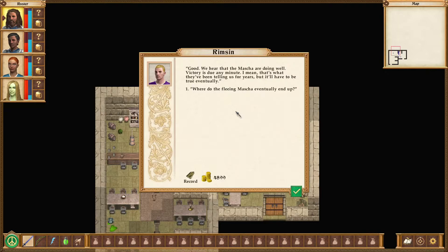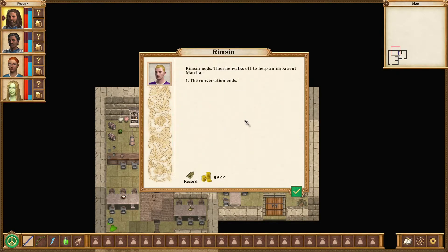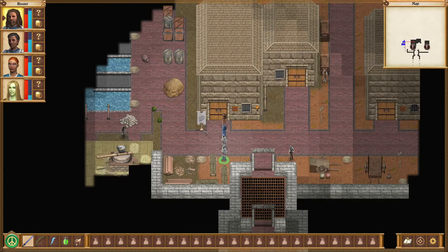How is the war going? We hear that the Masha are doing well. Victory is due any minute — that's what they have been telling us for years, but it'll have to be true eventually. Where do the fleeing Masha eventually end up? They stay here until they run out of money, then they go begging to the refugee center, and then they're given a barn or something to hide in until the war is over. He's going impatient, apparently — got lots of customers. You need anything? No. Rimsen nods, then he walks off to help an impatient Masha. He's got lots of customers — I saw three of them. That's a lot.